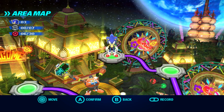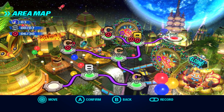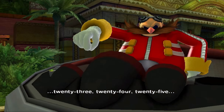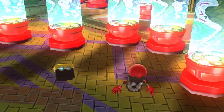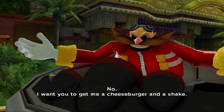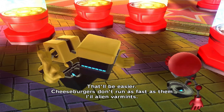I was going to say only a D rank - that'd be completely terrible. Oh shoot, we're already at the boss. That's not nearly enough aliens. Eggman says he wants more. Sonic responds: 'No, I want you to get me a cheeseburger and a shake - that'll be easier. Cheeseburgers don't run as fast as them little alien fragments.'